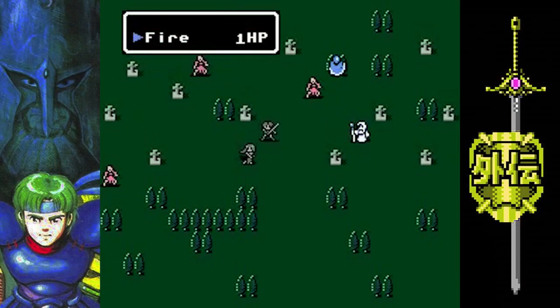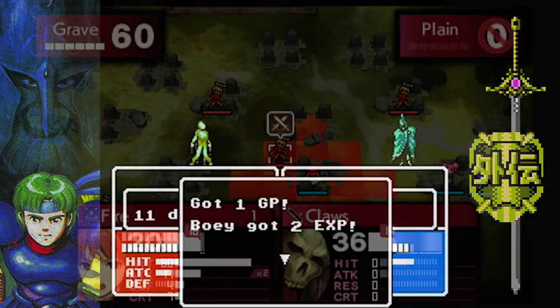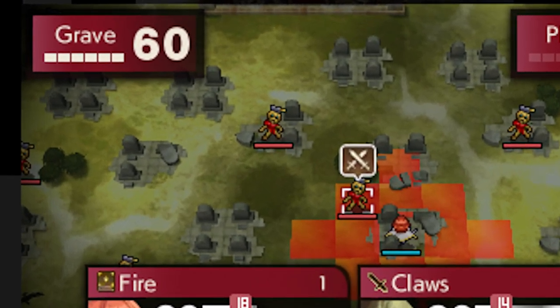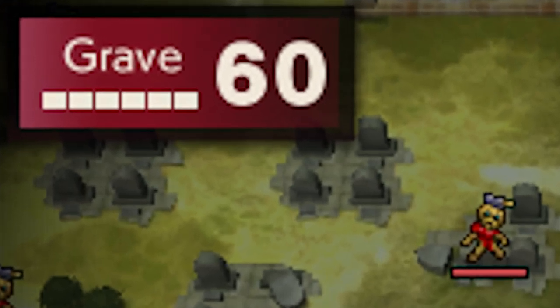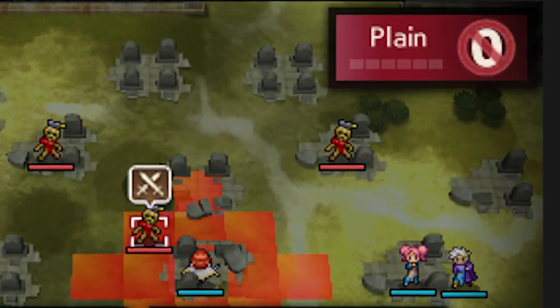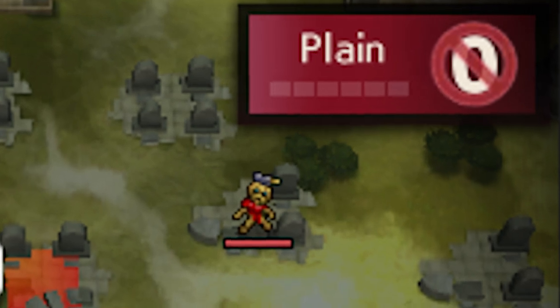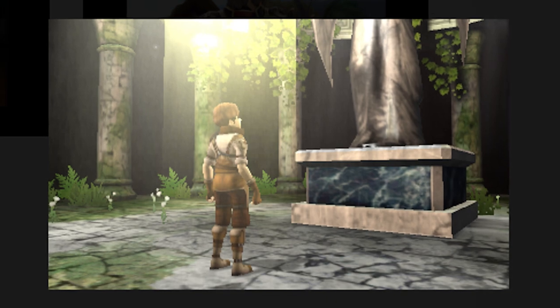So it's looking more and more like Echoes will be bringing back the entirety of Gaiden's magic system. The other thing to mention is the Grave Terrain, which provides a 60-point boost, presumably to the Avoid stat — once again, straight out of Gaiden. There's also a No symbol on top of the foe's terrain bonus. In Gaiden, magic spells do not factor in the foe's terrain bonus, so it's not a huge surprise to see this returning as well.